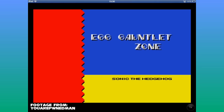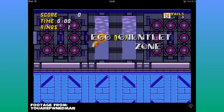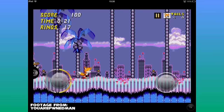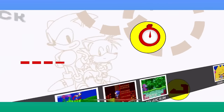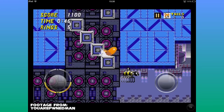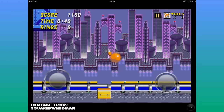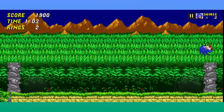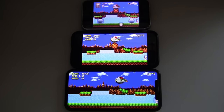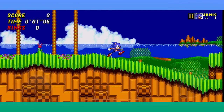Before moving on, I wanted to note that in the mobile version of Sonic 2 there was an unused stage called Egg Gauntlet Zone, which would have been a boss rush. Thankfully, this version of the game did have a boss rush mode in its time attack, and Egg Gauntlet would be removed from the game's files in a future update. The mobile versions also altered some boss arenas based on the screen size of the device you have, but in Sonic Origins this boss rush didn't carry over.